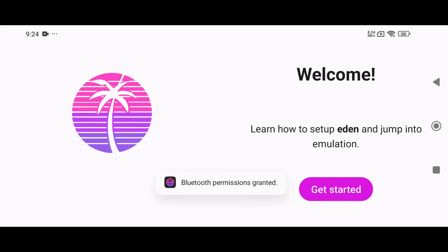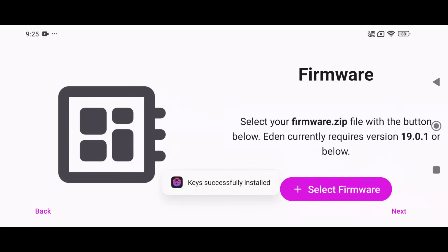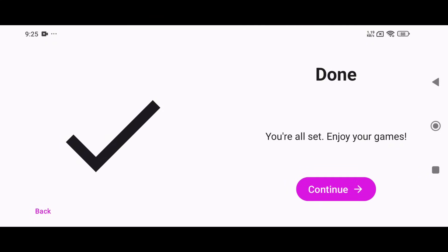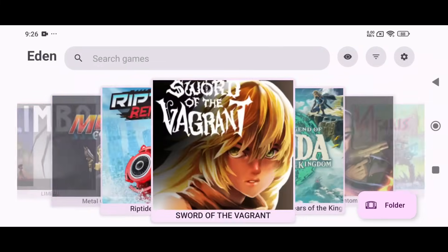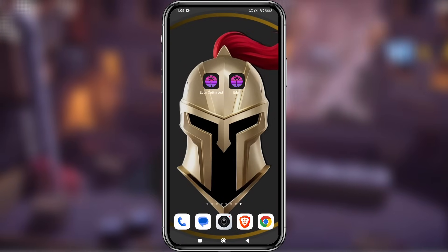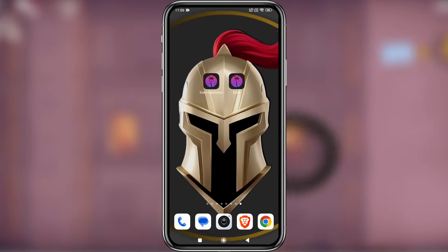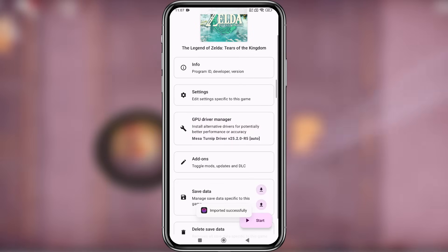Like other emulators, Eden requires notification permission and Switch keys to function properly. You can optionally add firmware files — I'm using firmware 19.0.1 for this setup. Next, set your game directory. Eden supports both XCI and NSP game formats. Currently, there's no official compatibility list, but we're expecting that to drop soon. Another important thing to note: if you already have Eden installed, it won't get replaced — it will appear as a separate app. To transfer your saves from the old Eden to the new version, press and hold the game in the old app, tap on Save Data and export it, then go to the new Eden, select your game, and import the save. Simple — you'll continue exactly where you left off with no progress lost.